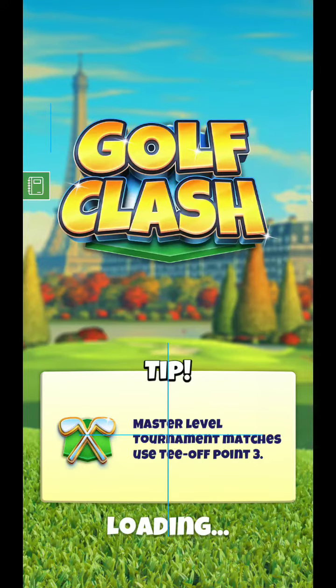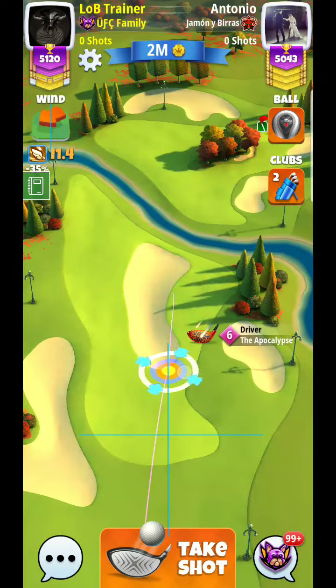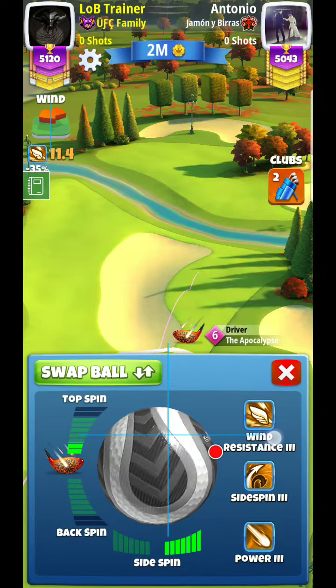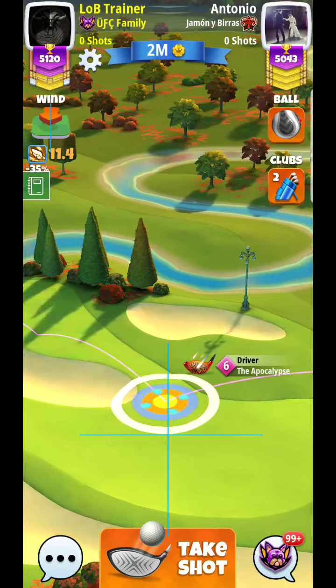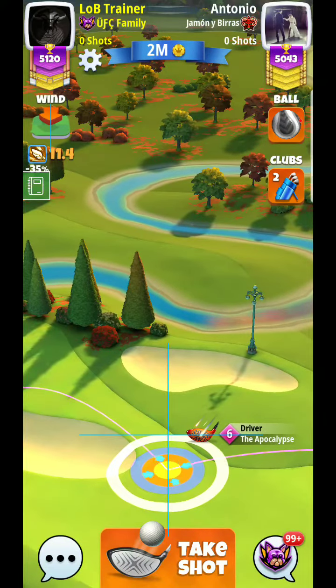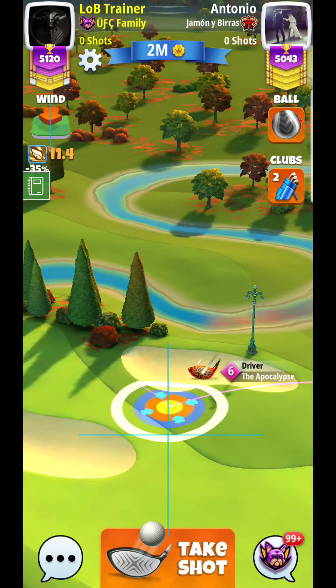Hey guys, back for another guide on hole number seven, trying to tighten up a revision on this hole a little bit. Where I've been trying to play it, we're going to try to get just a little bit more aggressive — maybe about two bars of topspin more. I'm going to try to land at this same spot; I really like this landing zone. It's kind of controlled — you don't have to worry about the backspin too much, which makes this feasible.